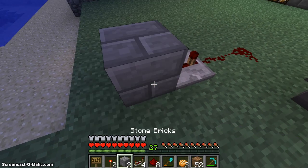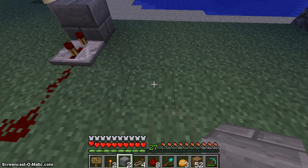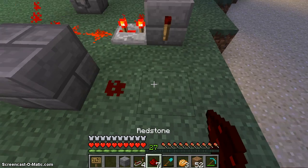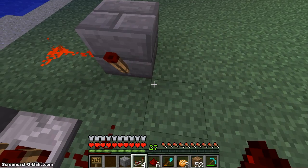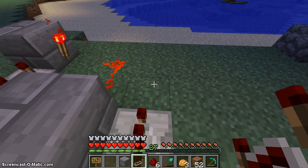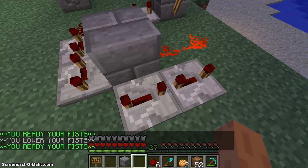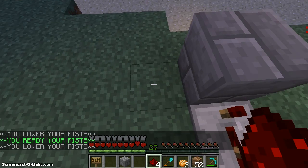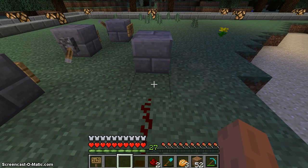Now grab your redstone and run a repeater on two ticks, running into a block. Place another block right here, a torch here, a torch here, some redstone — let's break this and reverse the memory cell. Now let's grab our repeaters — one, two, three, four — put them all to four ticks. That's our delay for the memory cell. Now let's get our signal out from this block and place our final CraftBook IC right here.